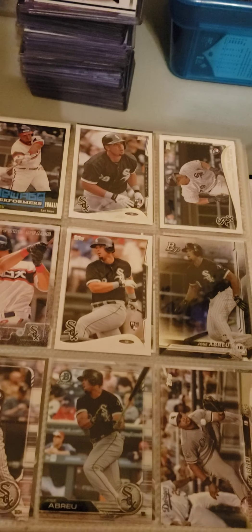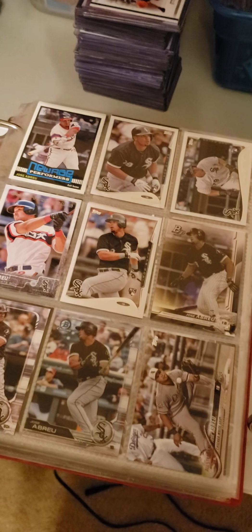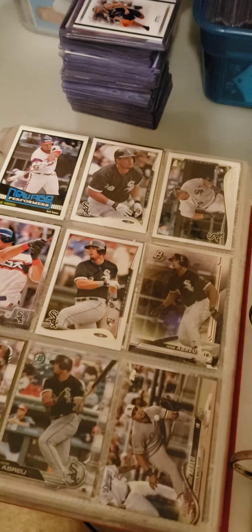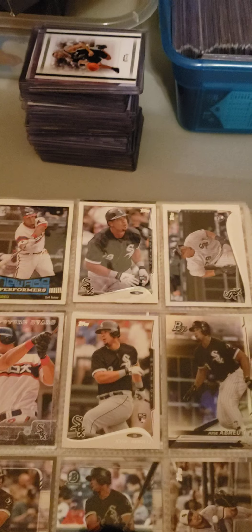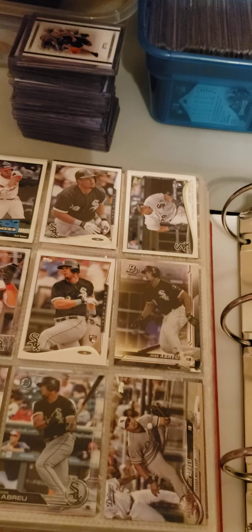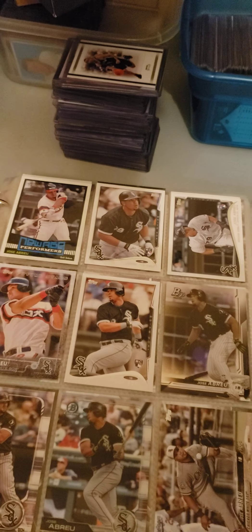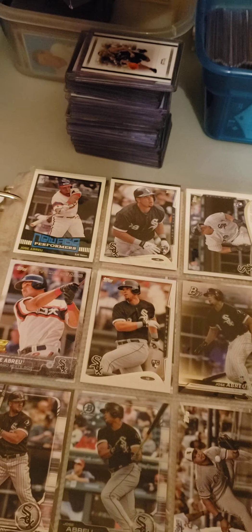I've got three of these folders. These are all done alphabetically starting at Jose Abreu and going all the way — I believe Christian Yelich is the last one in the last folder. But this one is A through G, so it's got Abreu and Guerrero and Cabrera and so forth. Vlad Guerrero's in here. Gleyber Torres is in one of the folders. I figure these guys are pretty much established stars even though they have just a few years in the league. I'm going to go ahead and preserve them in this folder so I know exactly where to find them.